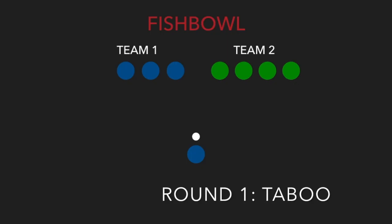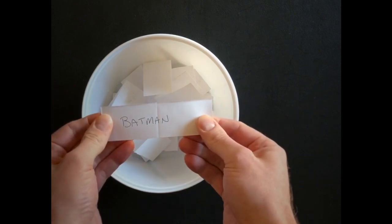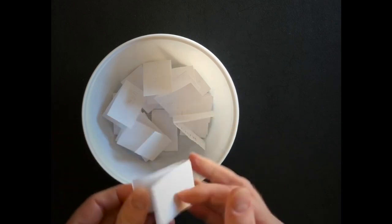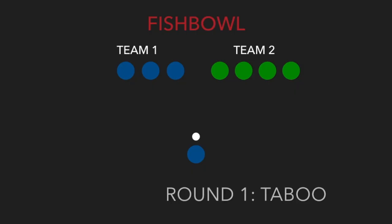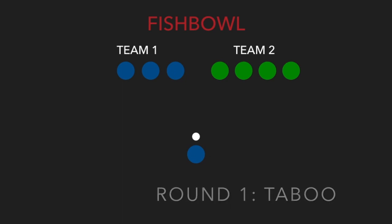In the first round, players will give clues by describing the word or phrase. For example, if Batman is drawn, the player could say: comic book superhero, the dark knight, sidekick is Robin. The player is not allowed to say any part of the word or phrase and cannot say sounds like or rhymes with.